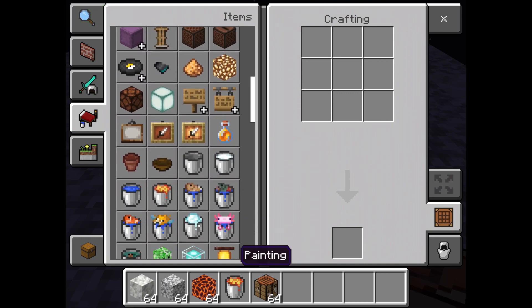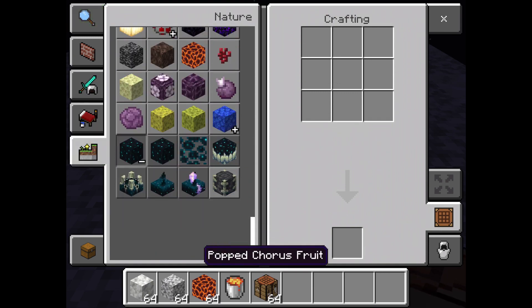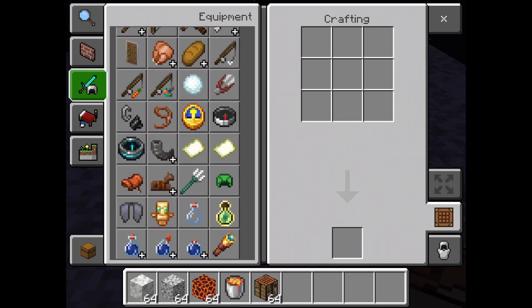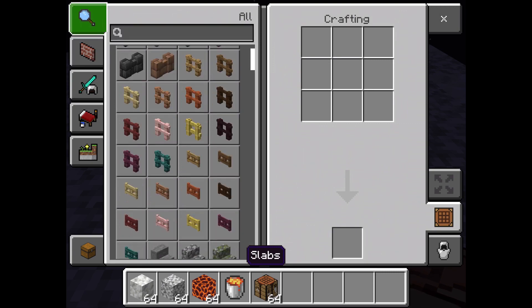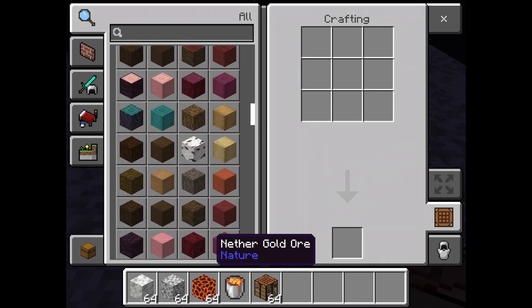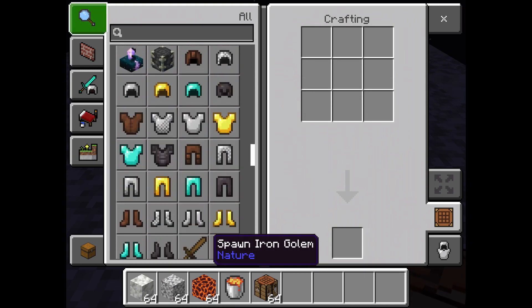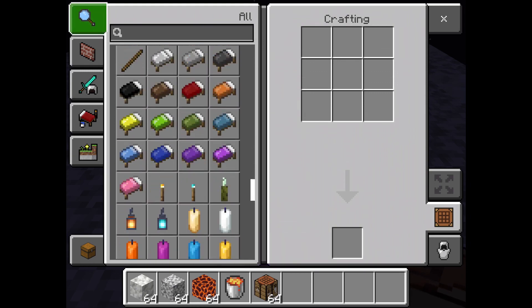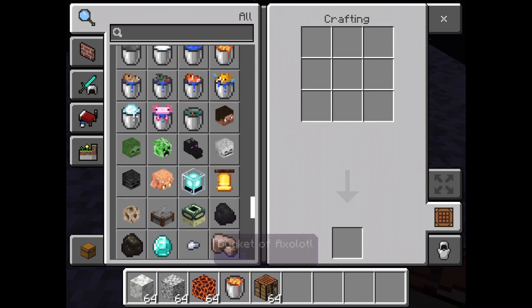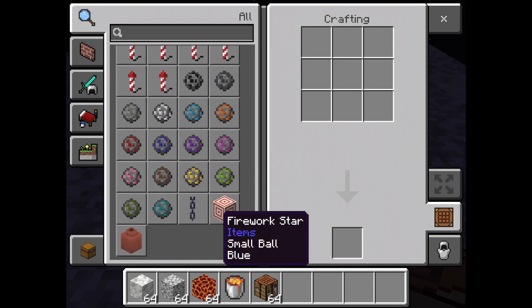Crafting table — I don't see anything. What is this? So hard to find the recipe. What is this? No blocks, heads, buckets... I couldn't find anything here.